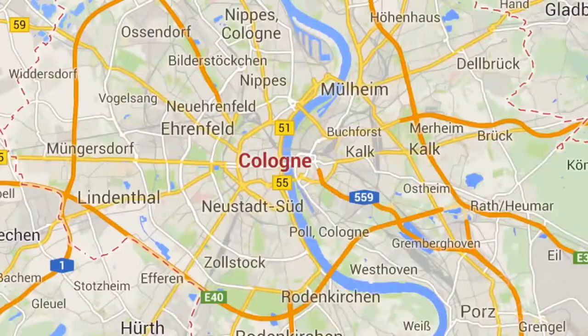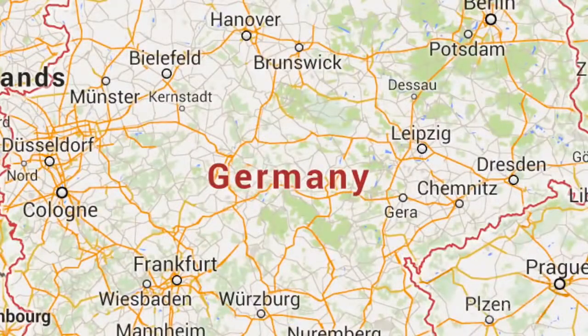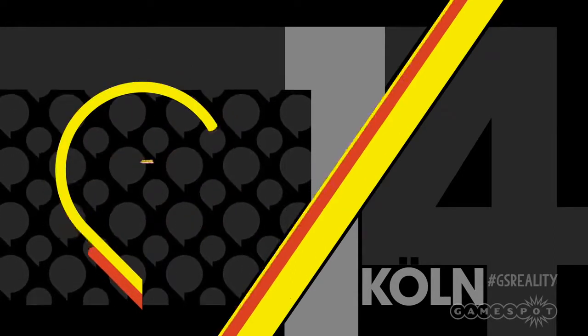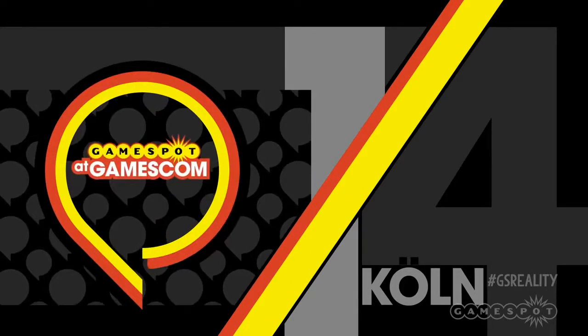Hey guys, welcome to Reality Check and to Cologne, Germany. Because it's time for part three of our exploration into PC graphics terms and what they actually mean, so I've come to the spiritual home of graphics, Germany. The very first pixel was actually discovered right here in Cologne — okay, that's not true — but actually one of the earliest uses of the word pixel is in German: Bildpunkt, which literally means picture point. I'm also here because of Gamescom, but there's no chance that's getting in the way of me bringing you guys this week's Reality Check.